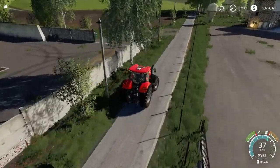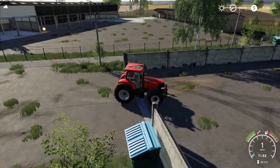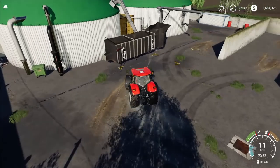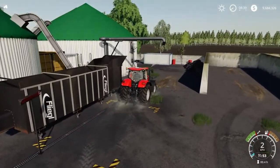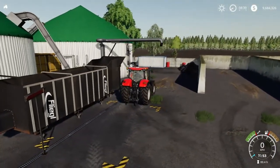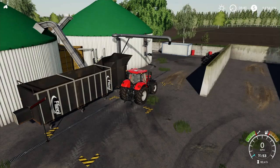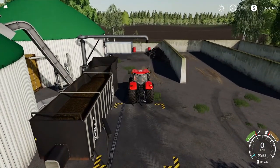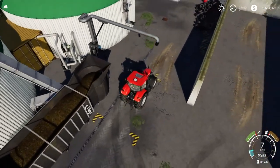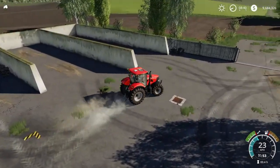Moving over to the very expensive biogas plant. I did forget to mention — this is the biogas plant, and I assume since the trigger is on the ground you can tip anything on the ground instead of putting it inside. This digester reminds me of the one on La Coronella, where I had to put the bales up into the digester. Over here is the digester point. Two bunker silos — and it's going to cost you $9.4 million.